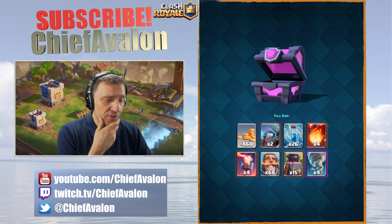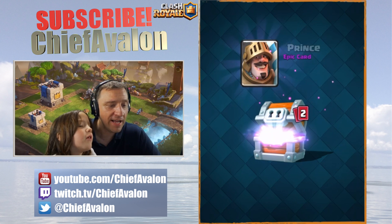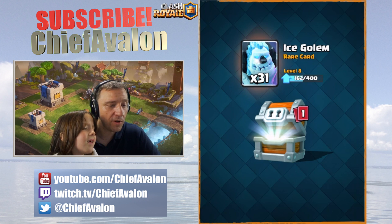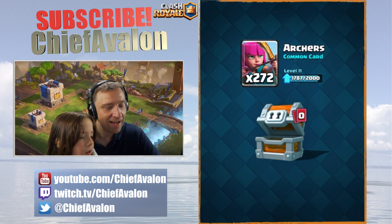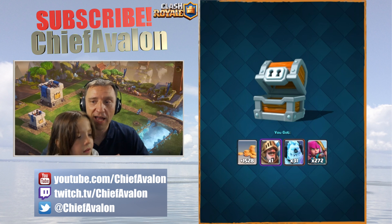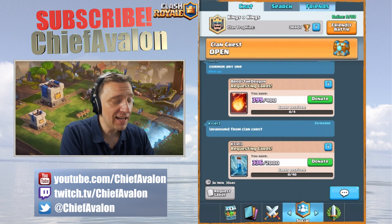I think the mini account chest was better to be honest. Avagirl opens the giant chest - the prince, the ice golem (31), and another one. Archers - wow, 272 archers, that's amazing! That's it for the giant chest. Thank you Avagirl for opening the giant chest.